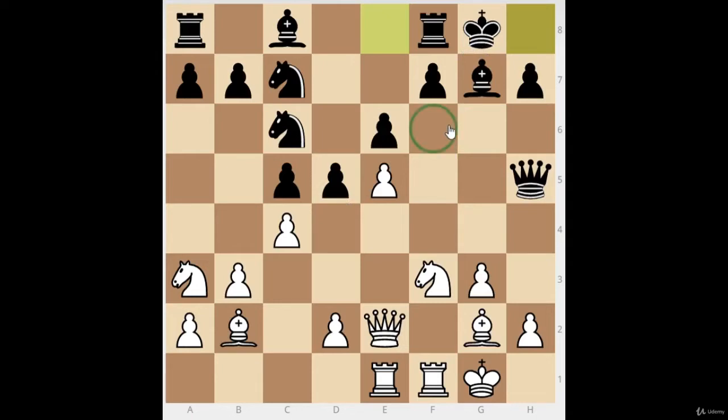We've already gotten control of those squares, it's just a matter of how we can use them. This pawn is not going away for now, so we can dream of getting a knight there. We start thinking how to put a piece on that outpost. We follow the principle: take your worst piece and make it better.